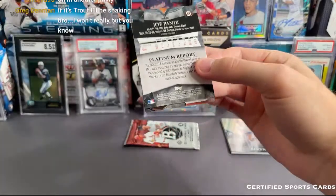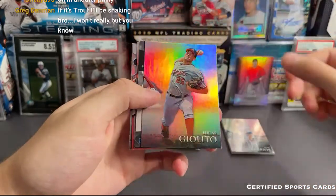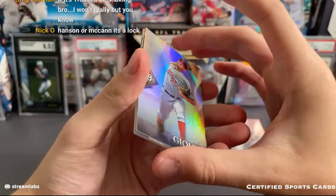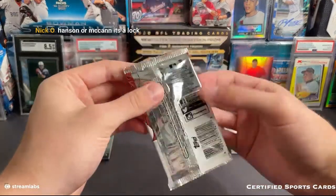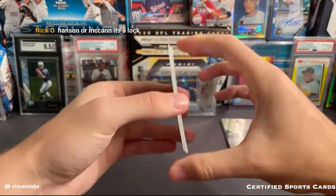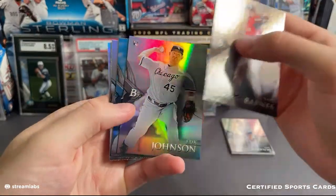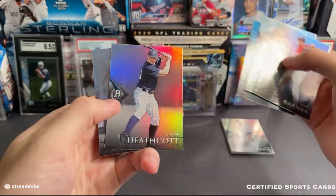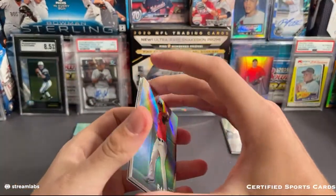We do have two more packs — should have one chrome prospect autograph and then our patch autograph. Looking at the card, we know this prospect was born in the month of May. That's all we know about him — we'll save it to the end. Let's see if we can narrow it down. Prospects born in the month of May for $200. We got Matt Barnes, Eric Johnson, Jose Reyes, Slade Heathcott, and Rugned Odor — Mr. Punch-Jose-Bautista-in-the-face.